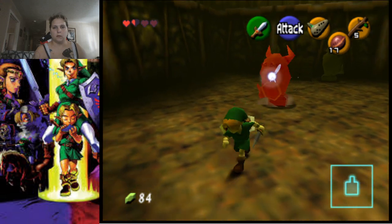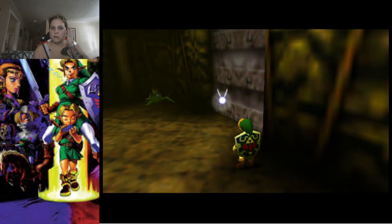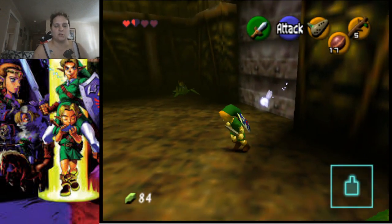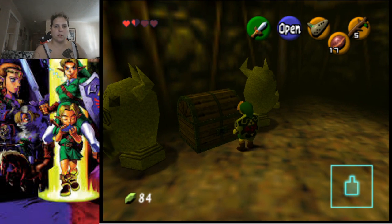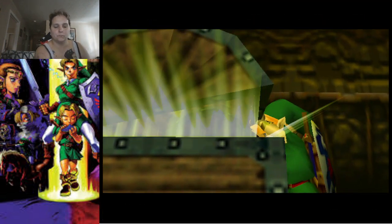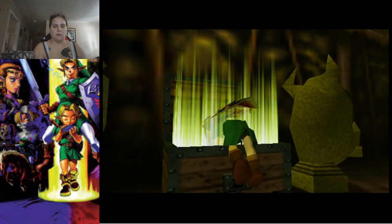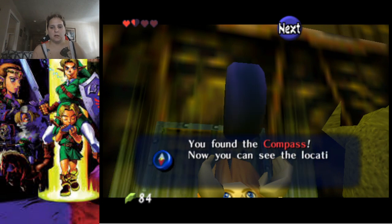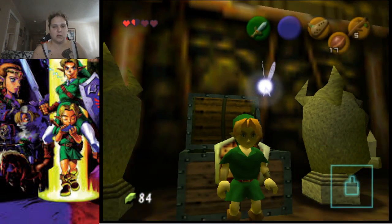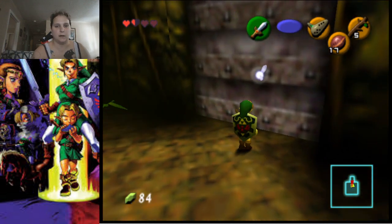Yes, there we go. Stun it with a Deku Nut and slash it with your sword — it'll actually get rid of it. So we're going to go ahead and open the chest and get the next item of the dungeon, which is going to be the compass. That's all the time we have for this video — thank you for joining me and I'll see y'all in the next episode.